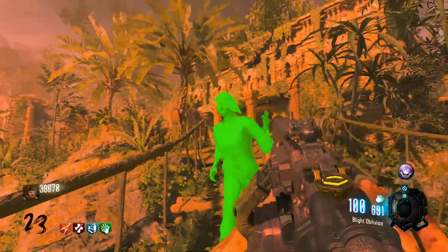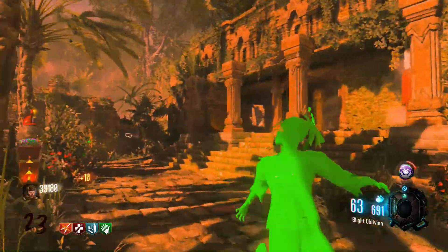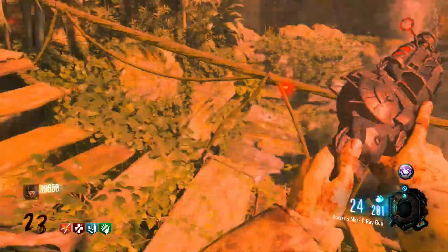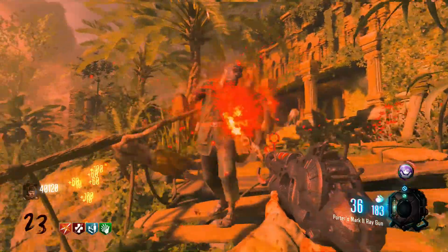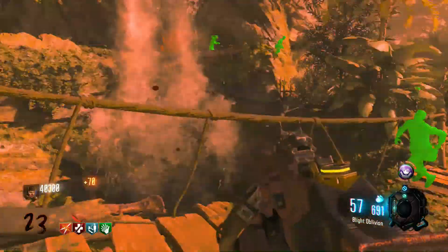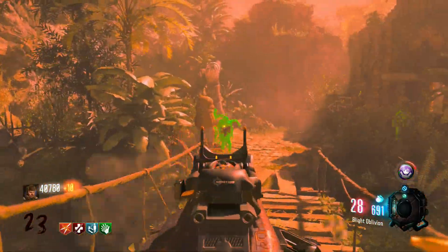Shit, come on. Oh, fuck. No — I said I wasn't going to hop off the bridge. I'm sorry, guys. And die, hell. Red X, come on. Look at that — thousand kills with this. Hell yeah.